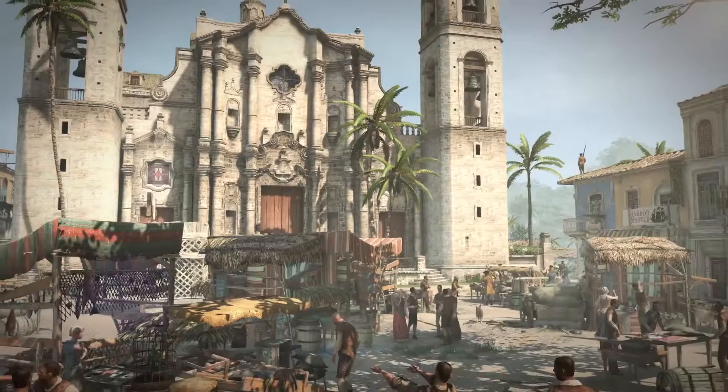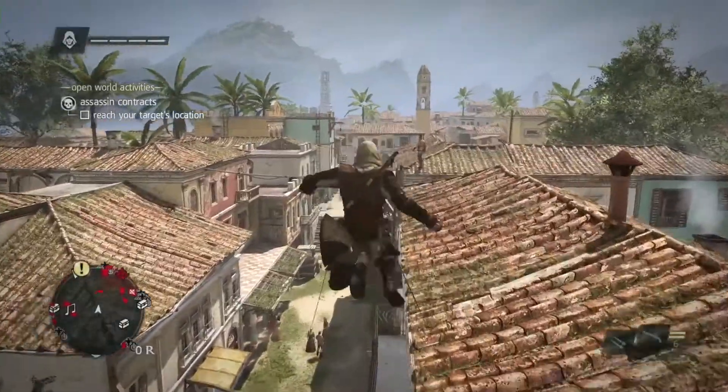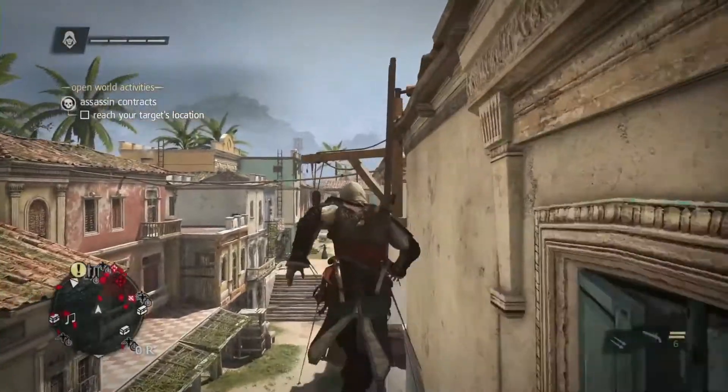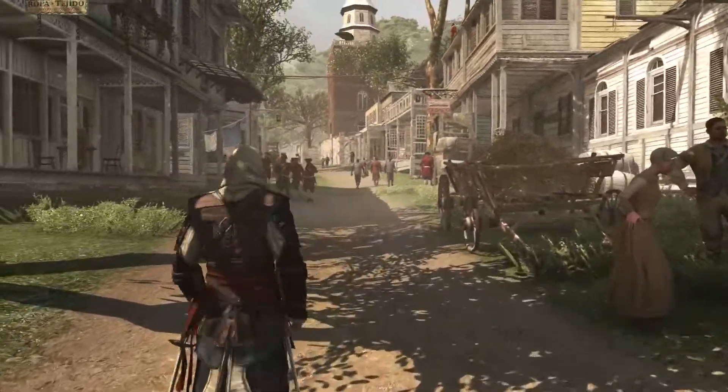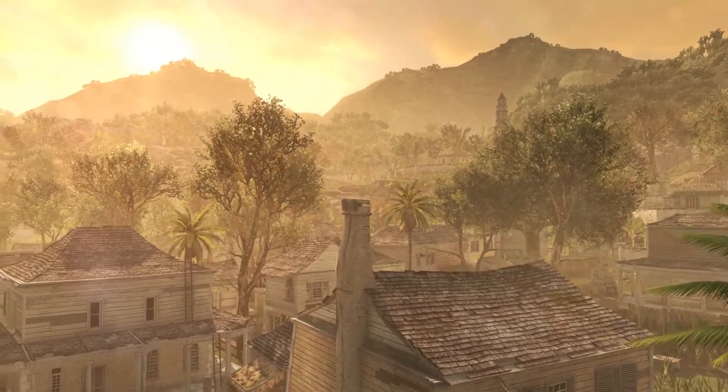The cities in Assassin's Creed IV are incredibly diverse. Havana is this beautiful, bustling metropolis — one of the biggest cities in the New World at the time. It's very European in flavor, very sunny, very warm. Kingston is more like a young British colony, so we have a different kind of architecture. The landscape is very different, it's very lush, with beautiful mountains in the background. We have a very strong difference between the different locations of the game.